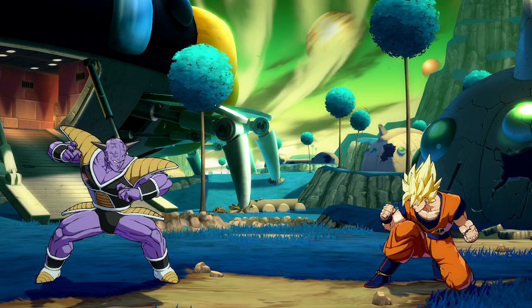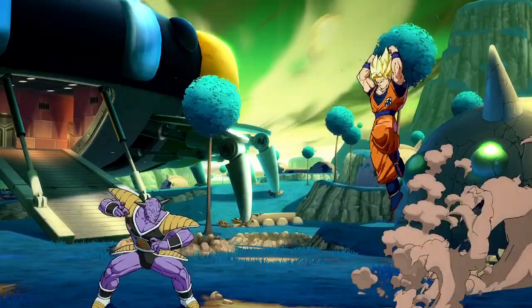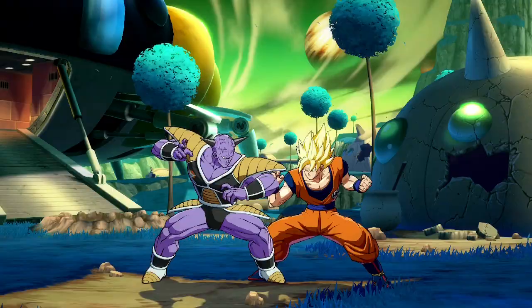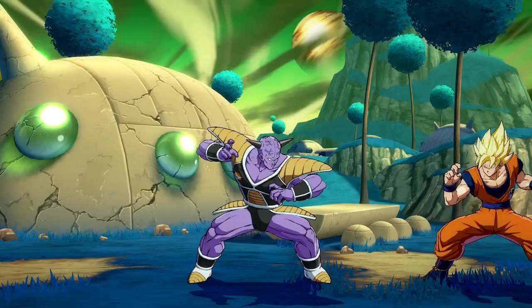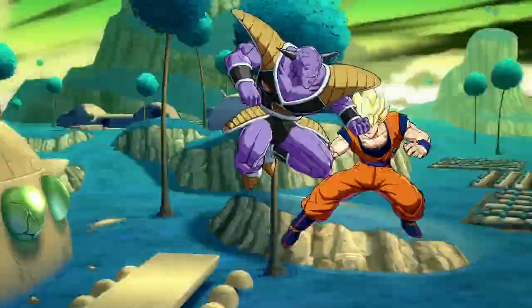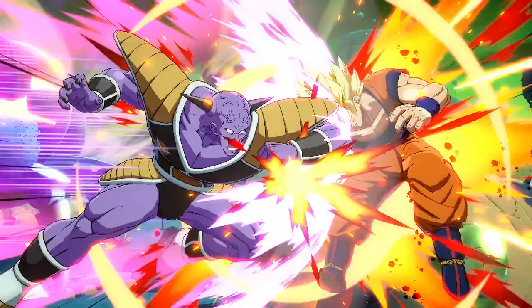All three versions are performable in the air as well. The light version still functions as a great poke even in the air. When paired with a fast assist, you can get some pretty tricky setups going. It also pairs well with ranged assists when trying to lock down a jumping opponent. The medium version of the air shoulder is used for certain Ginyu Force combos mid-screen, and near the corner it will be your primary way to get a slide knockdown. The air heavy shoulder is similarly used for Ginyu Force combos and getting a slide knockdown mid-screen.